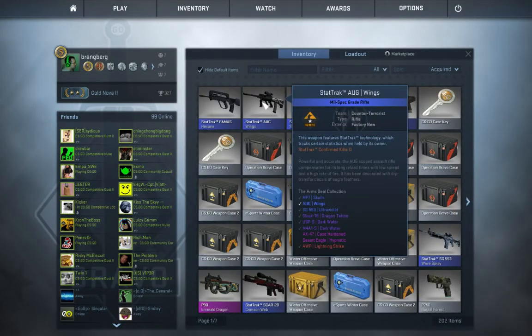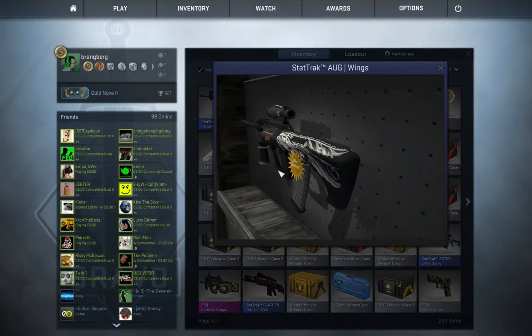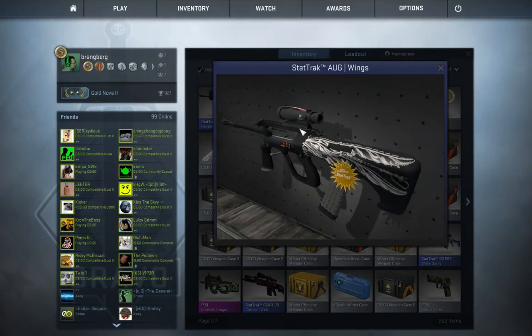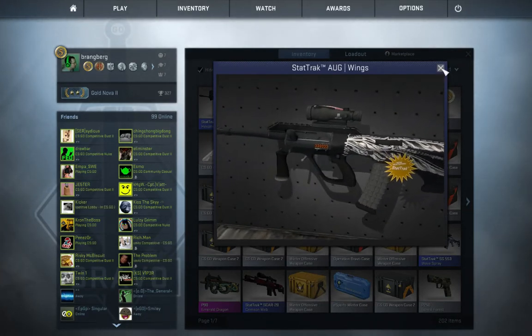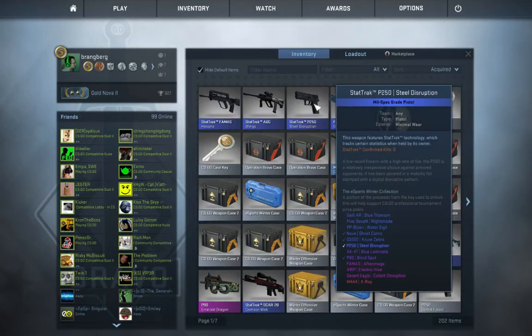Number two is the stat track Aug Wings. You can see there it is factory new. So that's great. Brand new looking gun there. And it is stat track, so pretty cool there. Definitely a good gun to have. Get some stats up on that one.